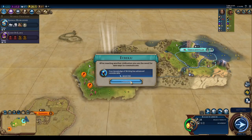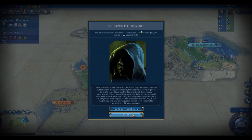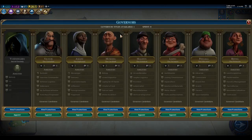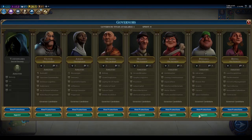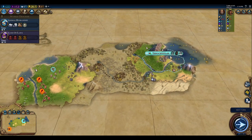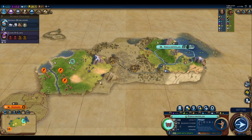We meet Kublai Khan leading Mongolia. On Deity he has a plethora of troops, but we grab a tribal village to unlock a governor title. Rather than saving it to assign Amani at a city-state, I'm going to go ahead and immediately appoint Pingala to start getting the culture and science bonus — even if it's small right now, it's an immediate bonus versus waiting.